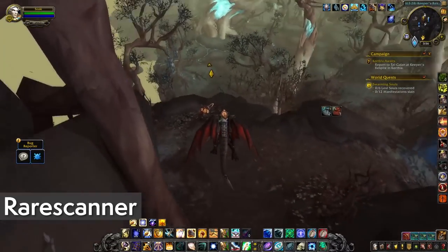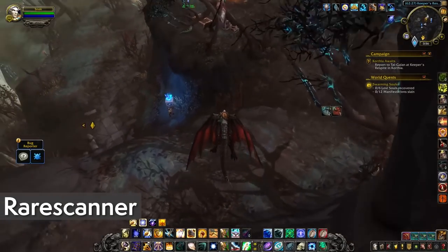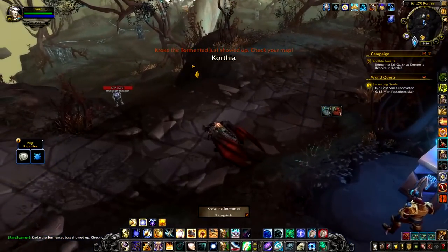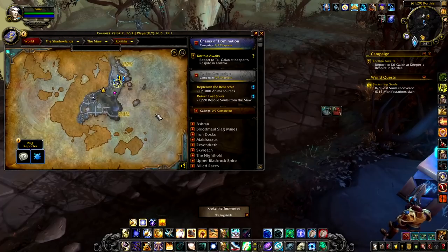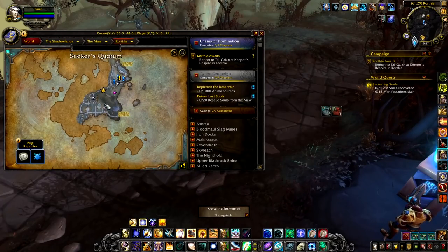In the Maw and Korthia there's going to be a lot to discover, including rares, treasures, puzzles, and so much more. Rare Scanner has been my go-to for broadcasting alerts that catch my attention. At the moment it's not fully updated with all the locations, although you can start to see them popping up, and the horn alert obviously works.